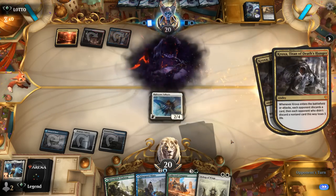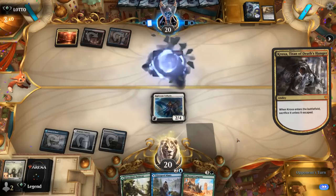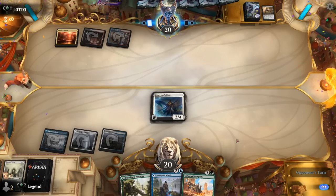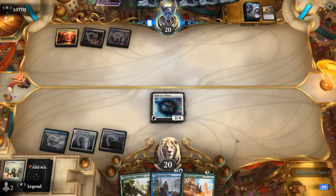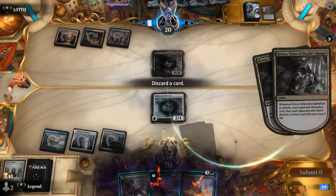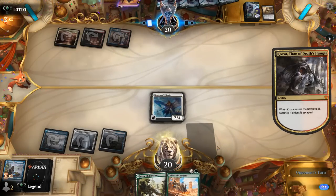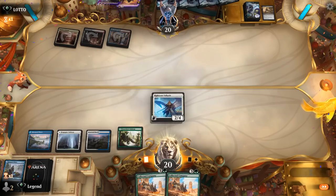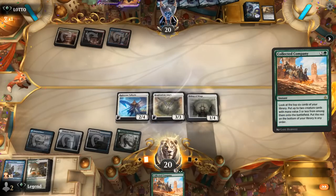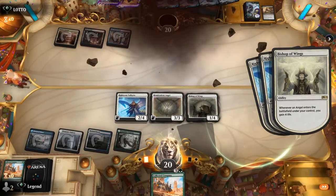Kroxa making us discard — I'll get rid of a Bishop. We could see Fatal Push finish off Valkyrie since they enable Revolt. Claim to bring back Kroxa again. In that case we'll just play Company and hope for the best. Another Company — not a bad draw. I'll main phase so we can gain life and enable a Resplendent Angel, why not? Opponent concedes.